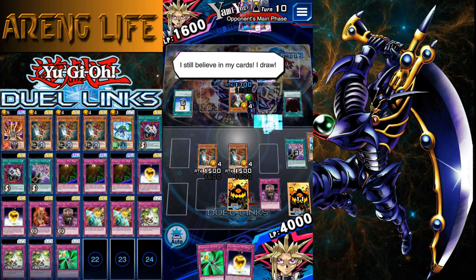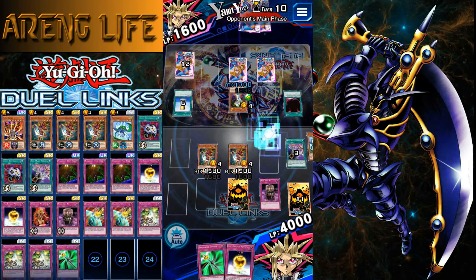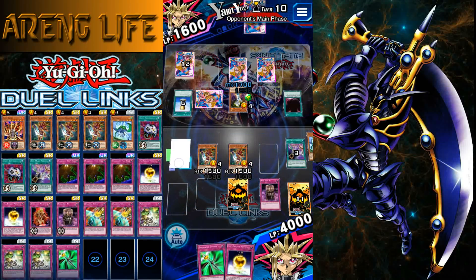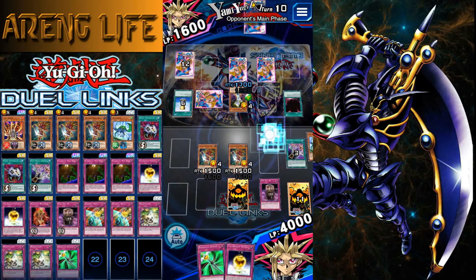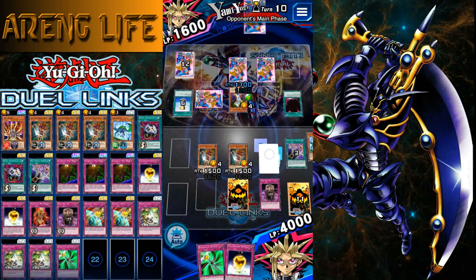He might attack me, and if he does we have a surprise for him. I set this. I don't think he's gonna switch his guy to defense, but he could. Also, we locked one of his back row cards down — he had this one available and still did not stop our attack. I think we used Arrows without really needing to, because it doesn't stop Kuribohs.